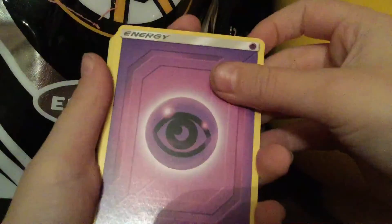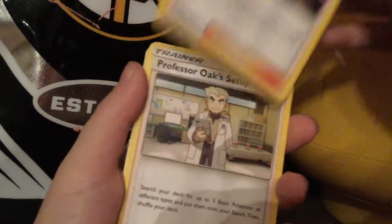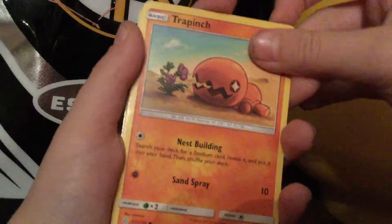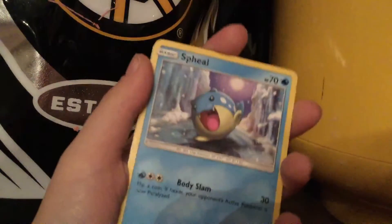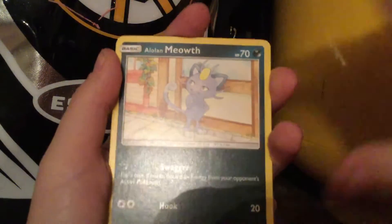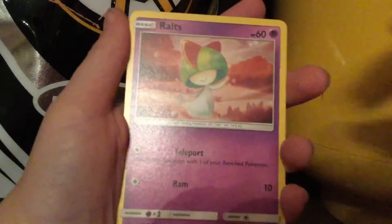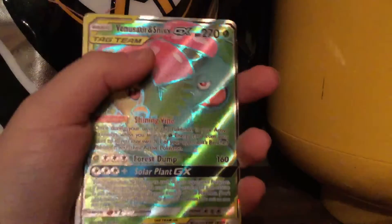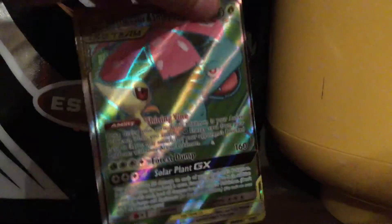We got a Psychic Energy, Rapidash, Roxy, a Professor Oak's Setup, Tar Pinch, a Sneezil, a Spiel. Don't get mad at me if I say the names wrong, because most of these cards I don't even have. A little Meowth — that's a cool looking card. A Rolts. One is Fishing Rod.